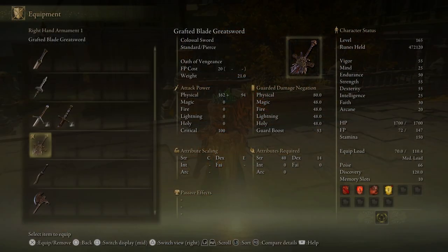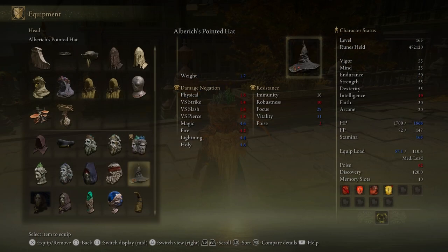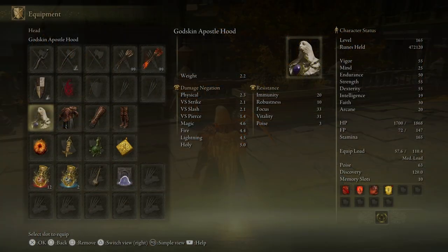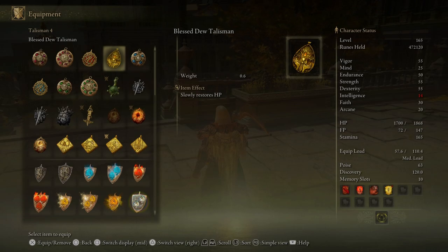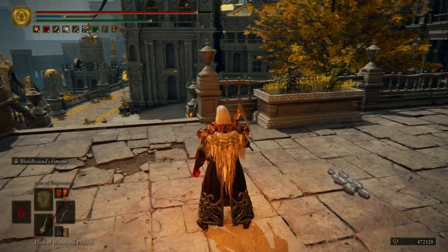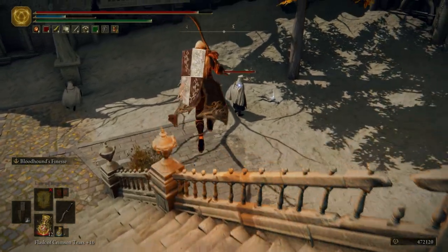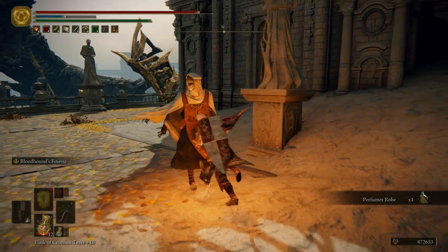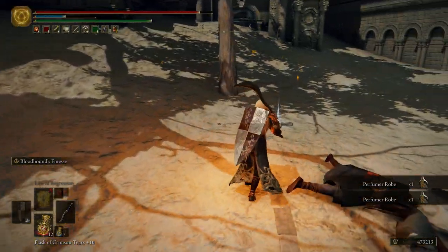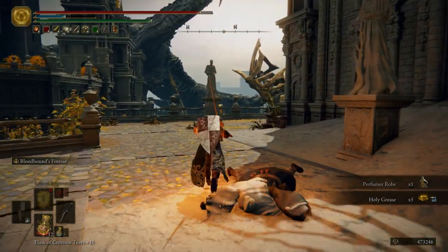Then the statue changes from Radagon to Marika, and now we know — Radagon is Marika. Let's go into our equipment, we're going to put Bloodhound's Fang back on, take this off, put that back on, and for now until I figure out what I really want to use we're just going to use the Blessed Dew Talisman. Take out the perfumer knight. Wow, our drops today are insane — no lie.